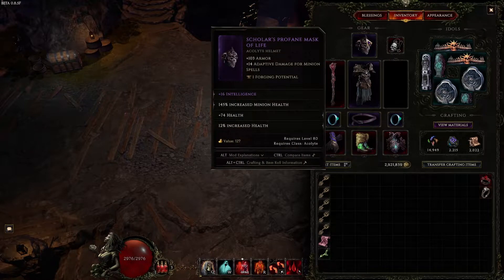For the helmet, you do want the Profane Mask, which gives adaptive spell damage for your minions — and our Wraiths are going to be doing fireballs, which are spells. For the stats, obviously you just want Int, minion health, shared crit chance is also really good, and then just health.